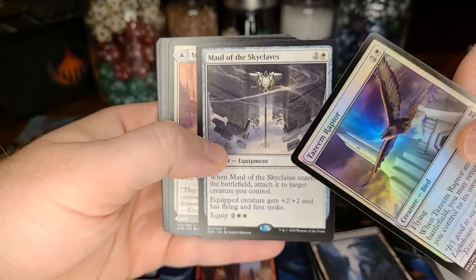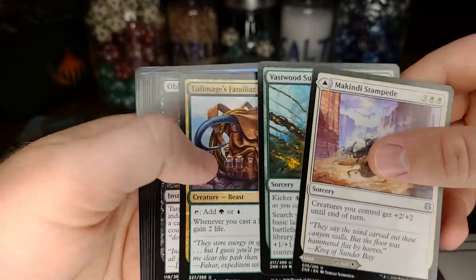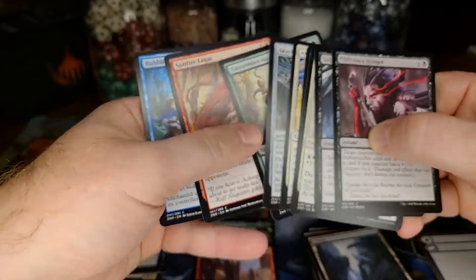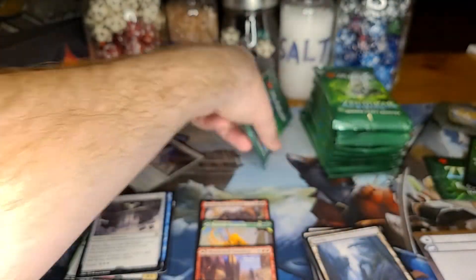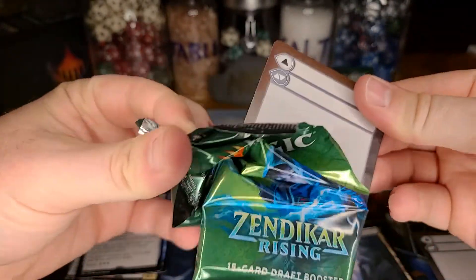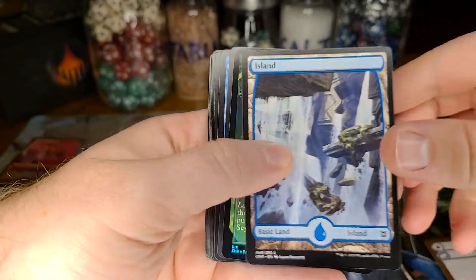A sleeper card from the set — definitely a sleeper card. So the Akoum Hellhound gives that deck eight copies of a card in Modern. And then the Ruin Crab — which adds eight — now gives basically what Modern Mill has always needed, which is more copies of Hedron Crab.